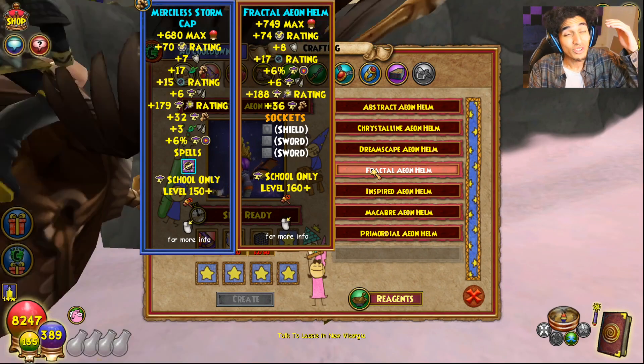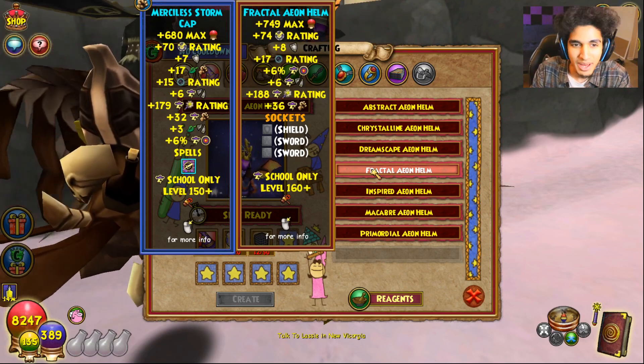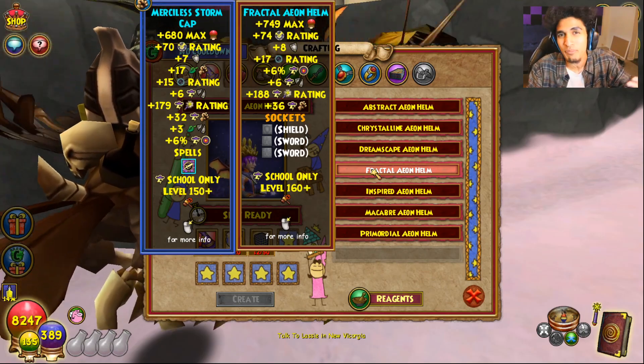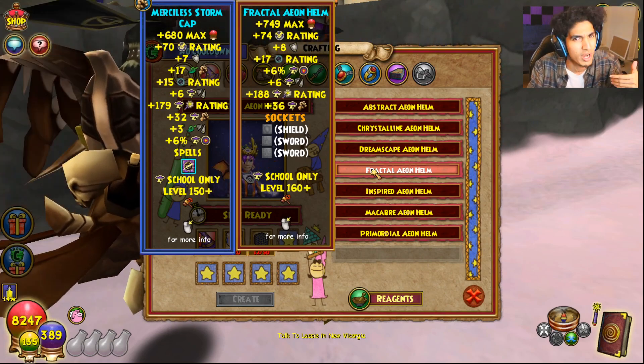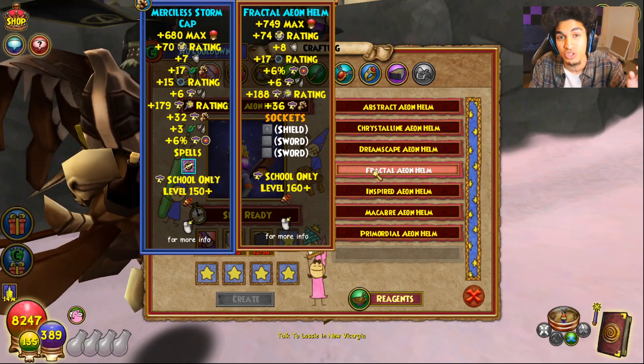The two swords, all of that jazz. Basically, this is the direction that Wizard101 is going instead of adding random damage to the Merciless gear — that 17 damage and the three pierce — instead of making that what they expect you to do on Storm if you're trying to dual school. Instead, they've added the new pins and let you have the option of choosing what you want to do.